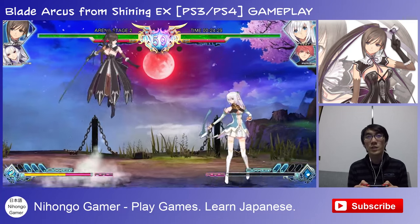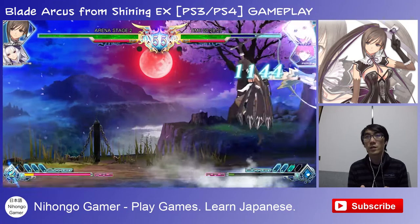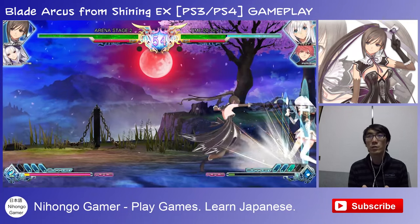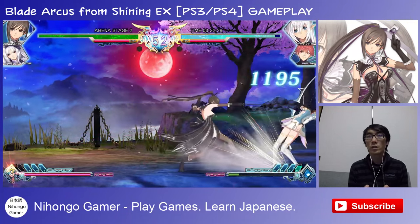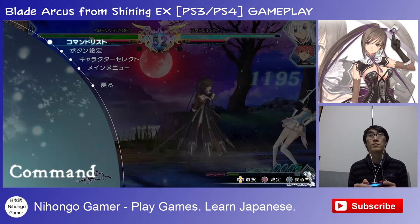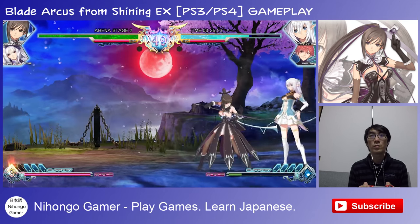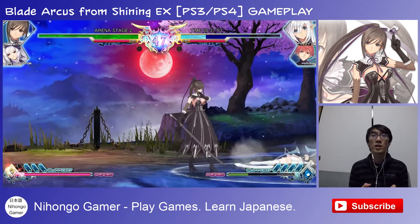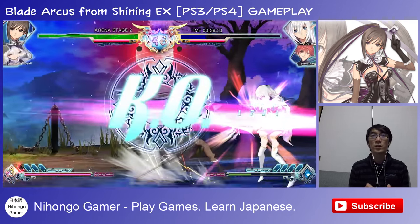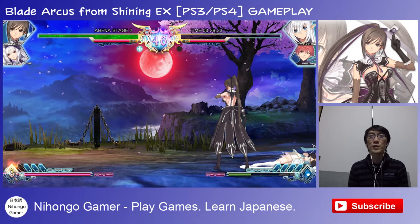Now let's see if we have any special moves. I have a down-forward. Looking at the command list — go down-forward and A, and then on the C version you can hold it down. Let's try it. That's interesting — a charger. I like that. Got a perfect out of it as well.